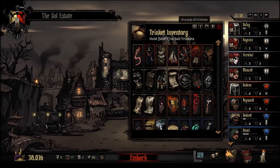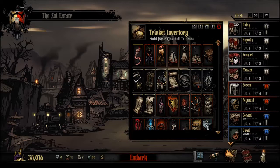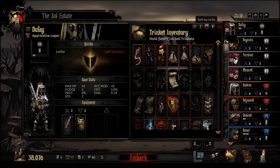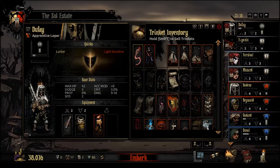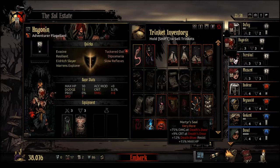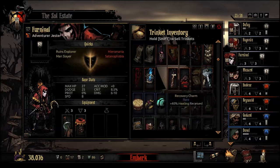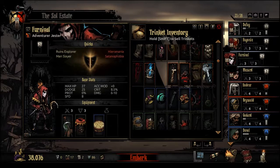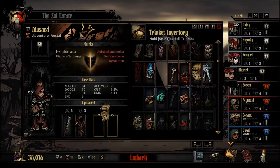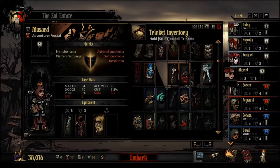Do I wish to equip them with any trinkets? It is a longer mission here, so let's consider that. I think we give him the Ancestor's Candle. The Flagellant will get the Martyr's Seal. Our Jester here will get the Bright Tambourine. And you will get healing. So that'll be our party here.